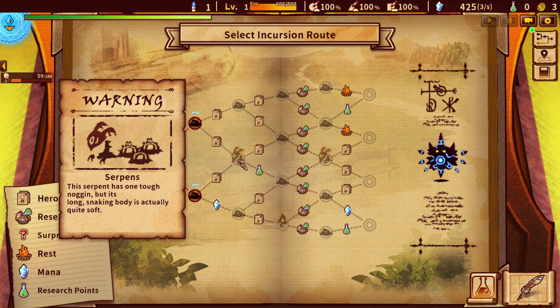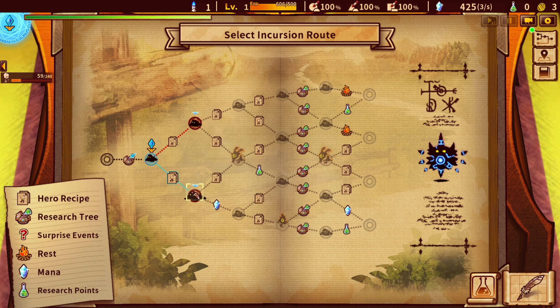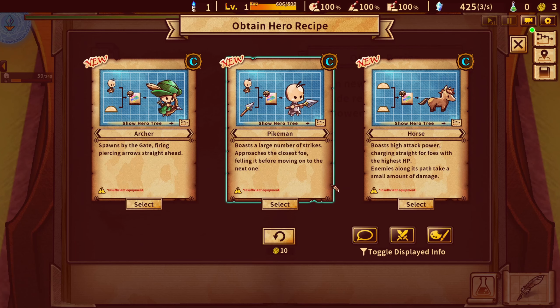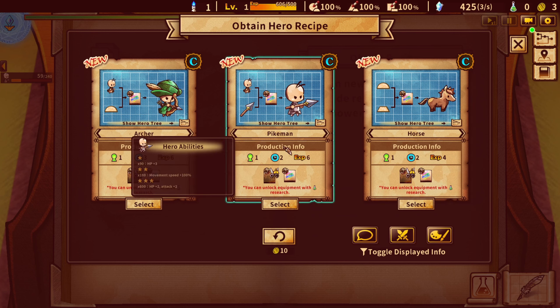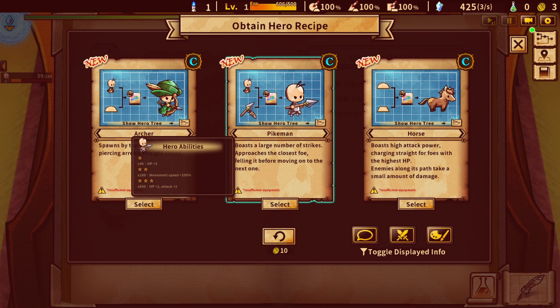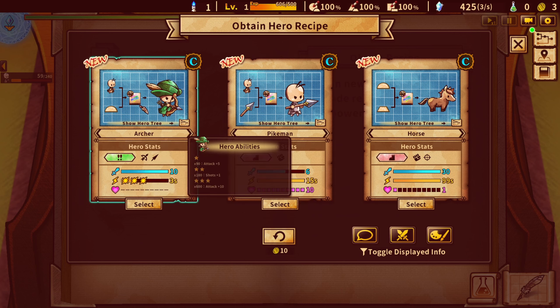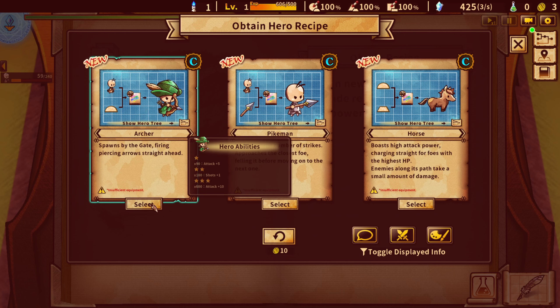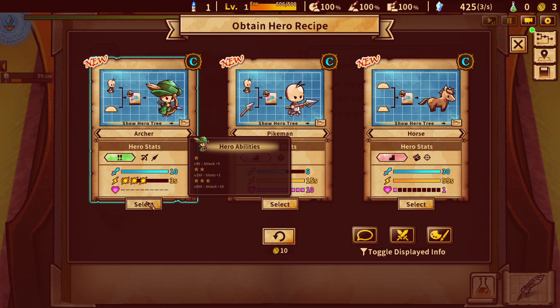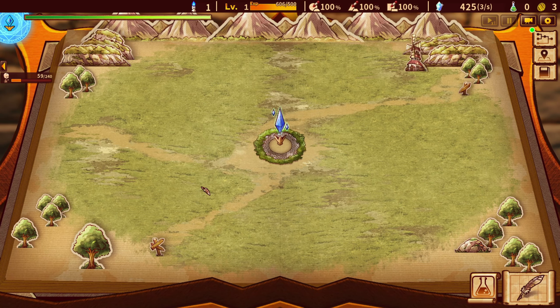And then we pick where we want to go. This guy here looks really awkward so I'm not sure I want to go to him. Maybe the campfire might help — I don't really know what the campfire does, so I guess we try and go for that. Obtain recipe. Horses? So do we have to add people to horses? This is a person and a spear — I don't know how to make spears. I guess we go with person and half circle. Insufficient equipment — they're all insufficient equipment. So I guess we just get the archer. That could be fun.